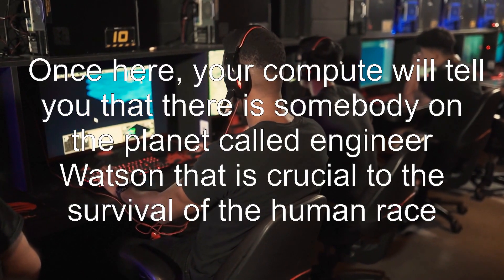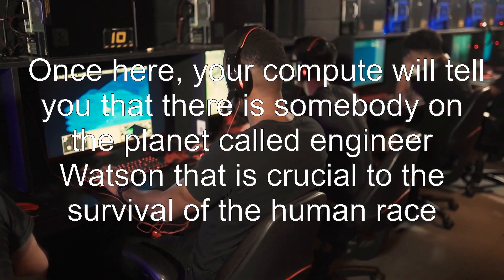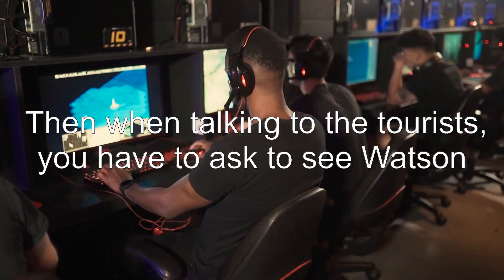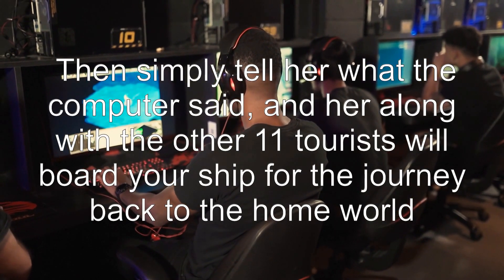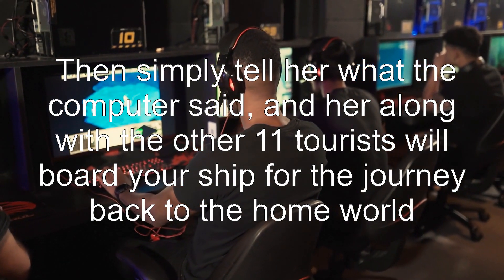Once here, your computer will tell you that there is somebody on the planet called Engineer Watson that is crucial to the survival of the human race. Then when talking to the tourists, you have to ask to see Watson, then simply tell her what the computer said.